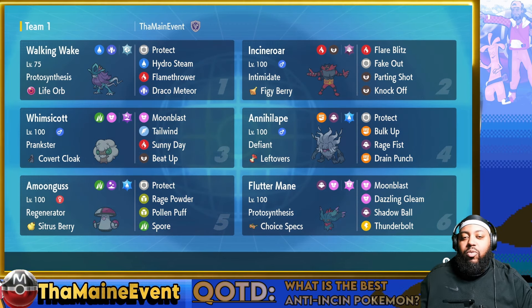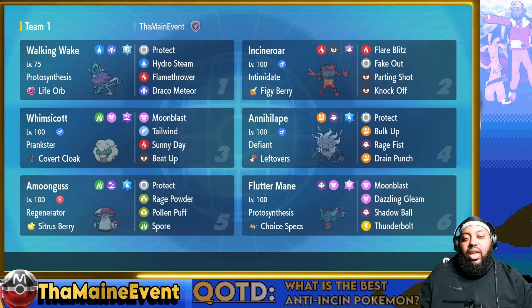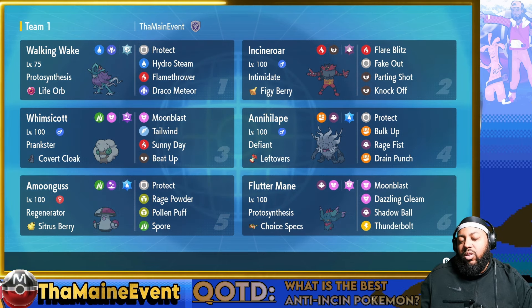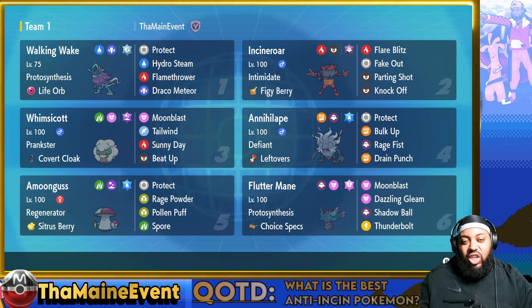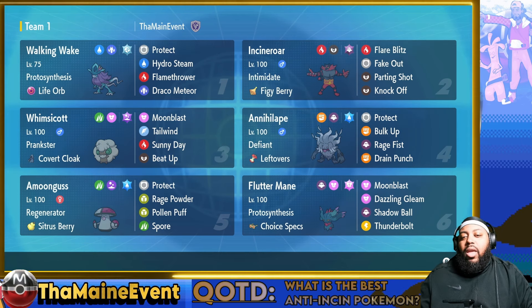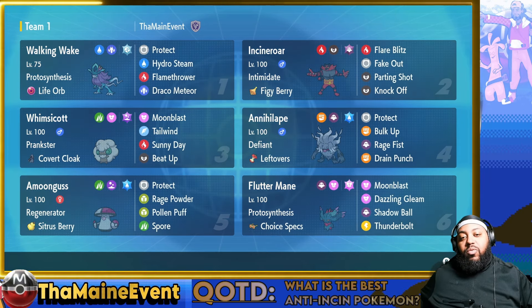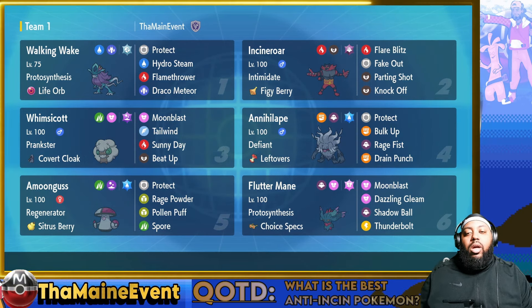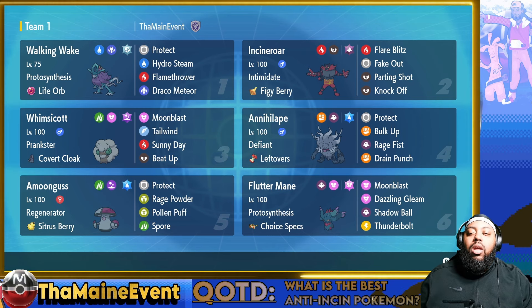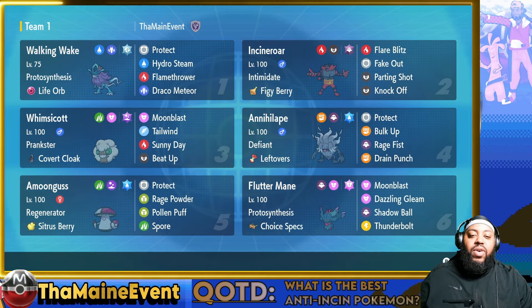So if you want to skip the team overview and go straight to the fights, timestamps are below. Otherwise, the question of the day: what is the best anti-Incineroar Pokémon? We have Walking Wake and Annihilape on this team, which I think are probably the two best counters. Walking Wake because Hydro Steam just chunks it, especially in sun since it gets the boost, and it's a four-times resist to Fire. Annihilape can't be Intimidated or Faked Out, which are two of Incineroar's strongest tools. Whimsicott enables both with Sunny Day and Beat Up — Sunny Day boosts Hydro Steam and Flamethrower and provides a Special Attack boost to Walking Wake, and Beat Up provides the Rage Fist boost to Annihilape.